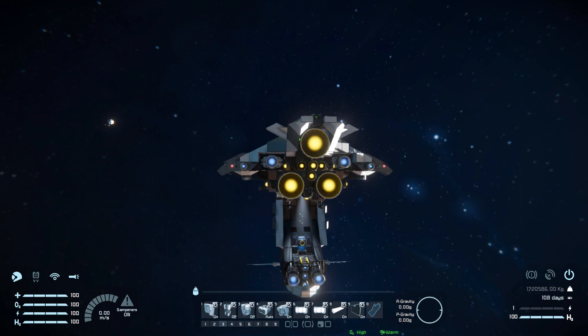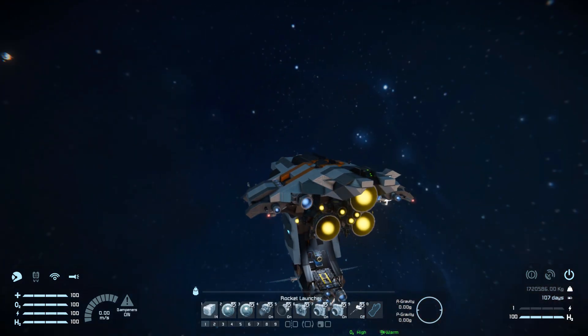On tab number three, we've got controls for all the way around the ship. Number one will toggle the doors on and off. Number two is for our beacon on and off. Number three is for our hydrogen tank on and off. Number four is to put our batteries into auto or recharge. Number five is for our merge block on and off. Six, seven, eight are for our lights, and number nine is for the LCD screens. Tab number four, we've got controls for even more lights so we can turn them all on and off. And that just about covers what this ship can do.